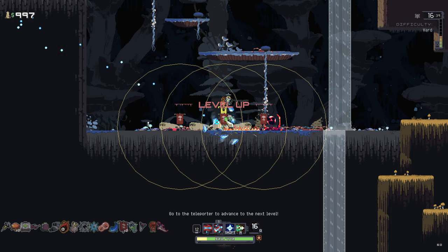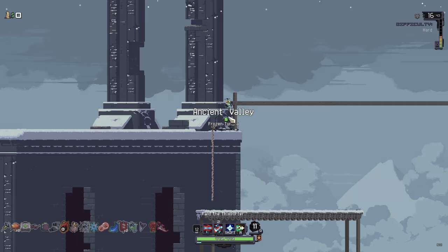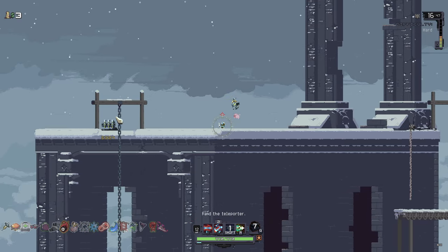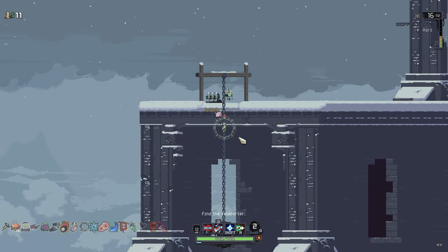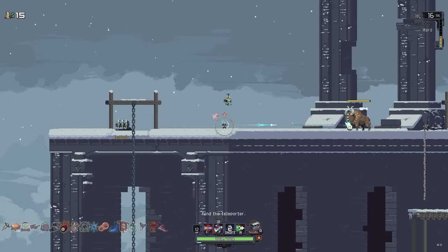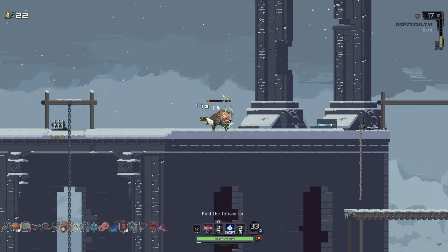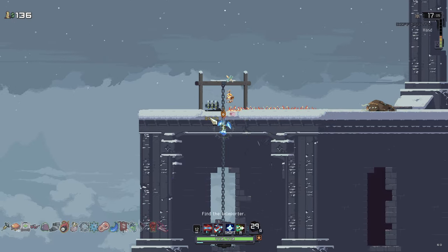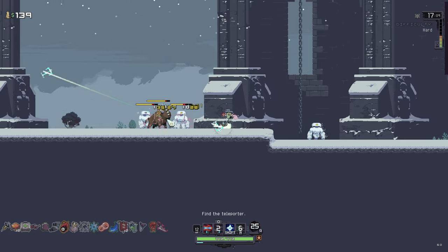Away we go. Another level up — that's a lot of money. Where to next? The Ancient Valley. The Frozen Tundra. We've got a big chest right off the bat here; we could just camp out here and wait for enemies to spawn. Heard something spawn — it's a bison. We've got some frosty boys as well.